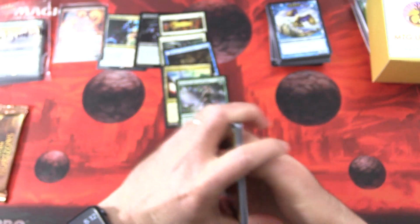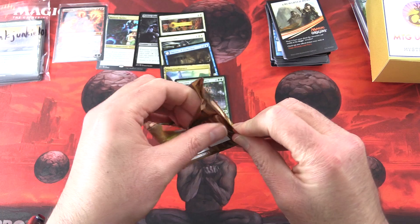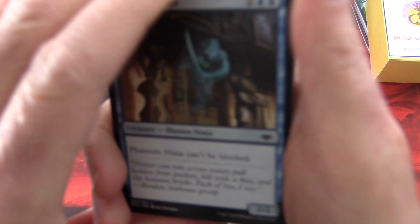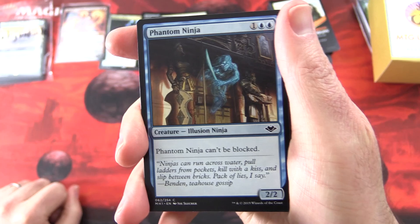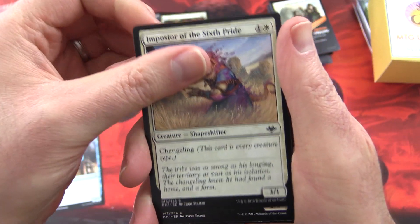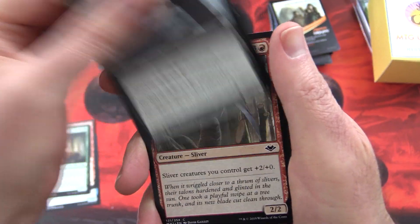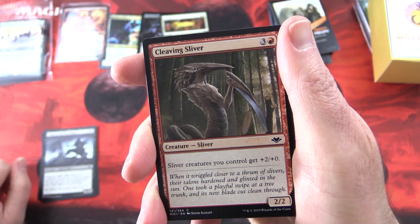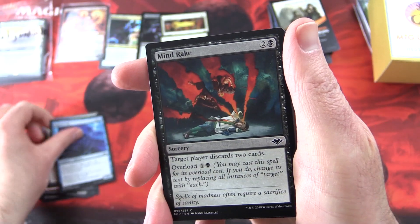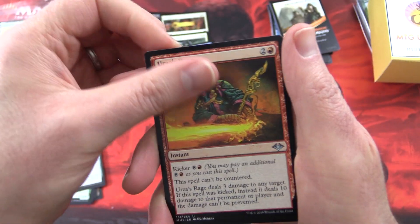Island and Magic Origins. Final pack here for InkJunkie: Modern Horizons. We have Phantom Ninja, Impostor of the Sixth Pride, Spinehorn Minotaur, Bellowing Elk — I bet that elk is bellowing because Oko is out of the picture now — Ninja of the New Moon, Cleaving Sliver, Knight of Old Benalia, Man-o'-War, Mind Rake, Mirrodin Besieged, Unearth's Birthing Boon, Urza's Rage, Lavabelly Sliver.